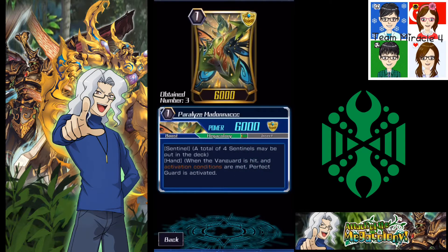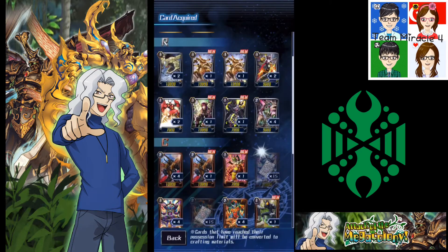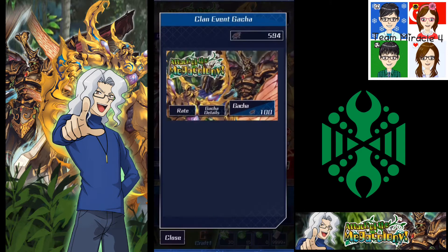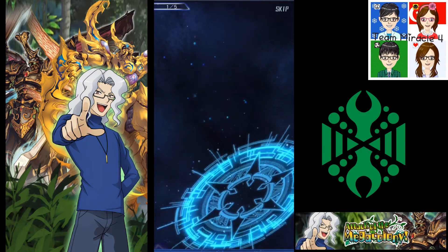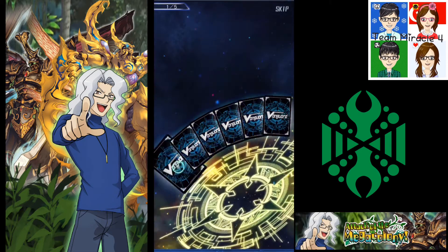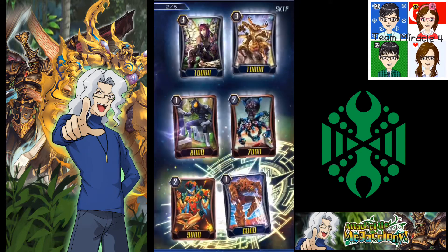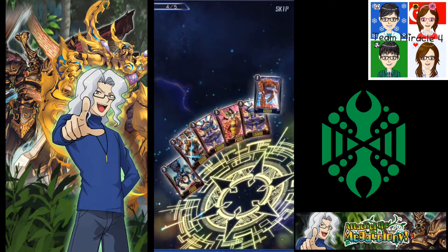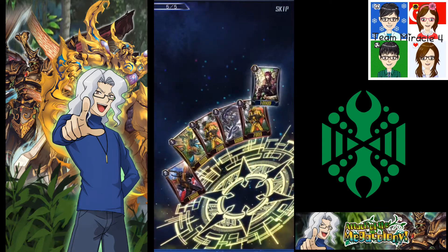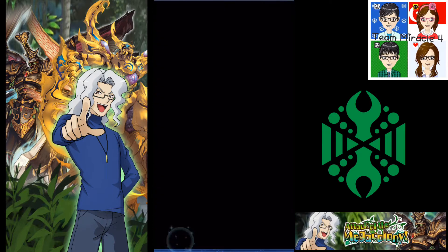We already have three Paralyzed Madonnas — one from the free one the game gave you, and then two from pulls. Death Water paralyzes the entire field of opponent's rear-guards. Okay, nothing too spectacular. Let's open up the remaining five packs. Double rares again — a fourth Paralyzed Madonna already and a third Water Gang. A fifth Paralyzed Madonna. So overall, not fantastic pulls in 15 packs — quite disappointing. We'll come back and see what we get in the next part. Bye guys.